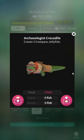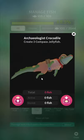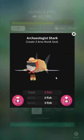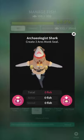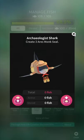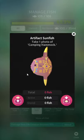Archaeologist crocodile — again, just the same outfit. They pretty much all have the same British explorer outfit and I was never a big fan of it anyway. Create three compass jellyfish — just make three fish. Everything is just make three fish. Archaeologist shark — literally the same costume as the last one, but he doesn't have a monocle so he's not as cool. I'm gonna go ahead and guess that the compass is the best one. Artifact sunfish — he looks like the Aztec rave monkey from Yumi Nikki.